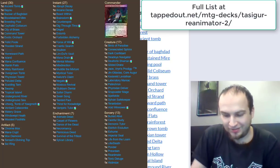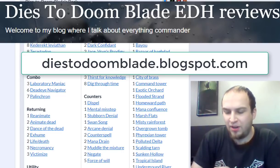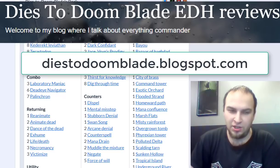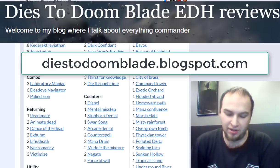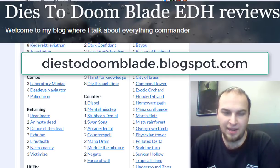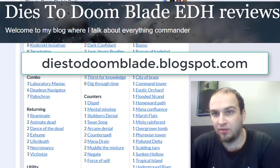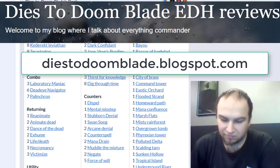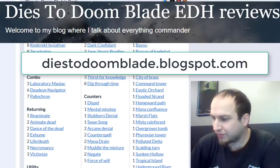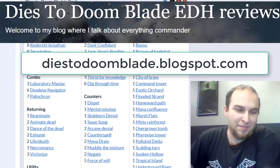If people want to find more of your stuff, where can they find you online? I go by Dias to Doomblade. I have 400-something articles on MTG Salvation where you can look over all my decks and why certain cards are in or out. You can also find lists on Tappedout with links to my MTG Salvation articles. And I do articles on my own blog where I talk about optimal commander cards and optimizing tier two or tier three decks. What's the blog? Dias to Doomblade.